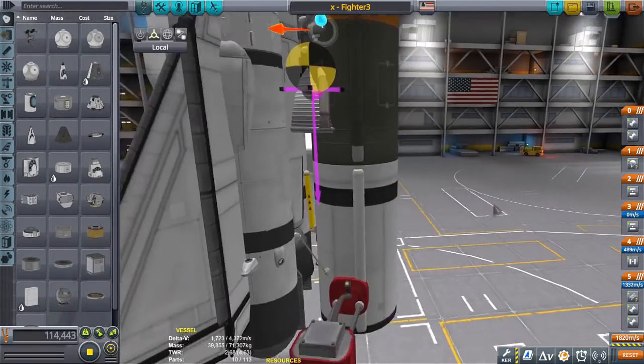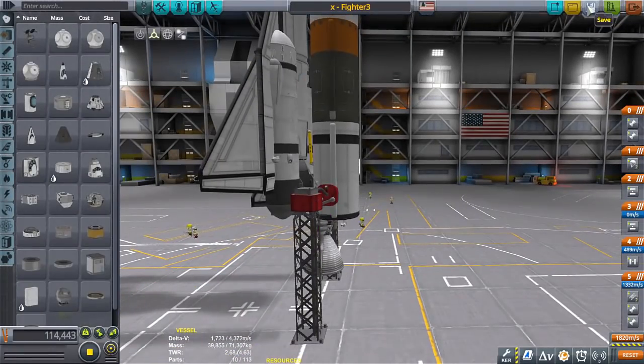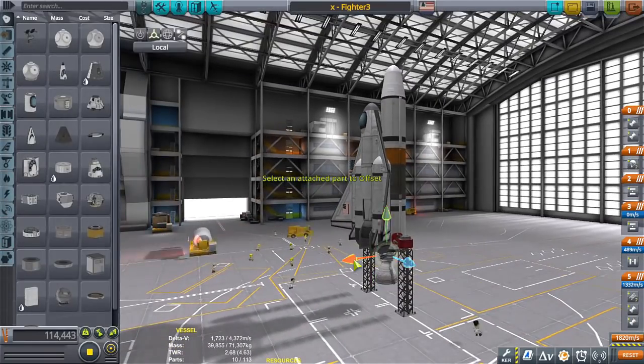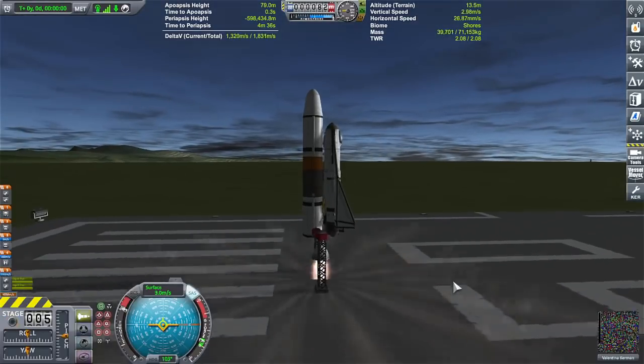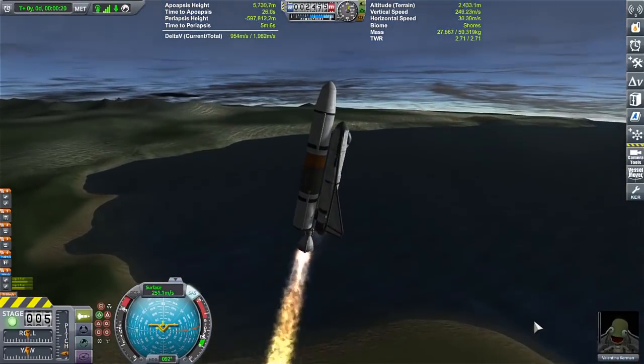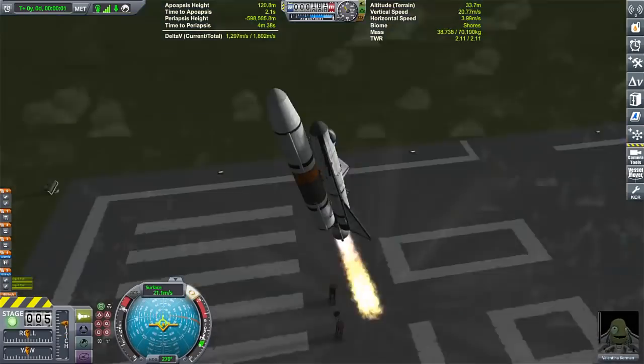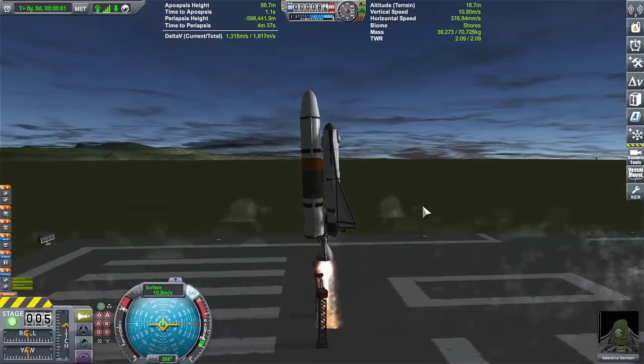Before I tried anything that you're seeing now, I actually put Rapiers on it, gave it the appropriate amount of fuel and everything else, and tried to turn it into an SSTO. The thing about a fighter is that it needs to carry missiles — not just cannons, or in this case fireworks, Kraken fireworks, hacked fireworks — it needs to carry missiles for long-range engagement.